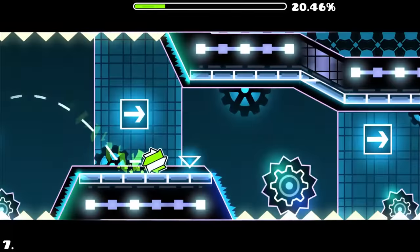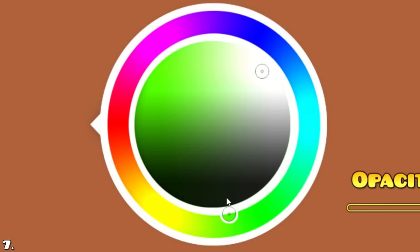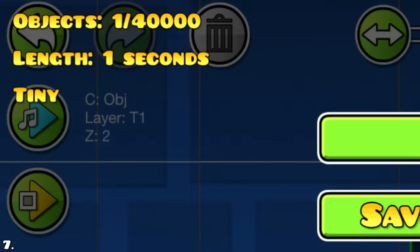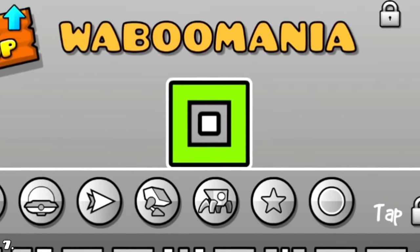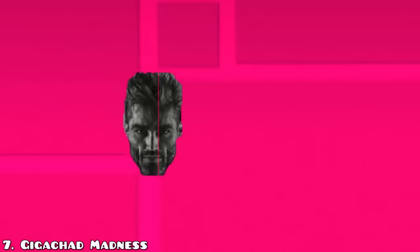The following Stereo Madness is exactly the same as the original — the gameplay, the colors, and even the object count. The icon, however, is a little different. This version of Stereo Madness is called Giga Chat Madness, and you can probably see why now.